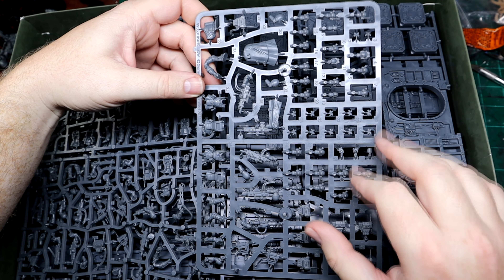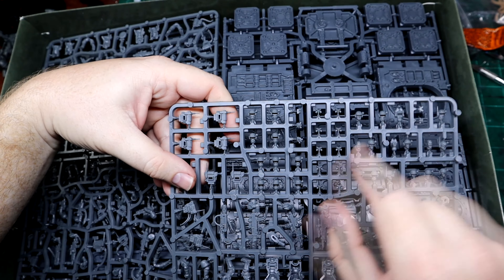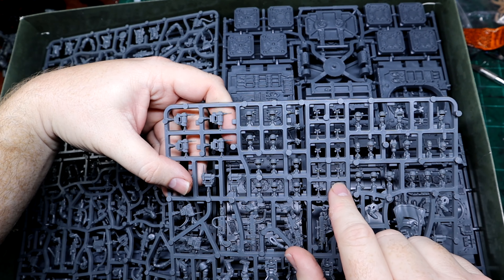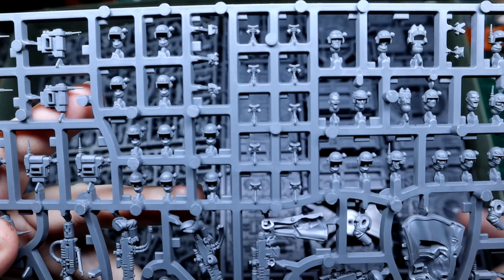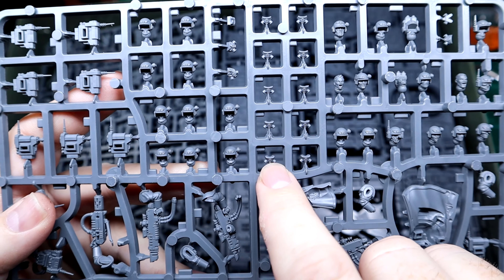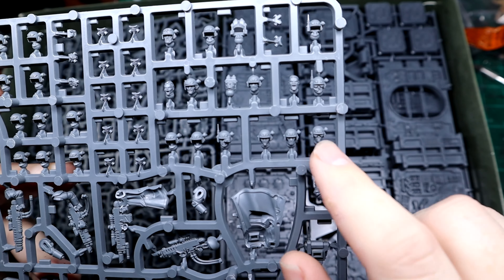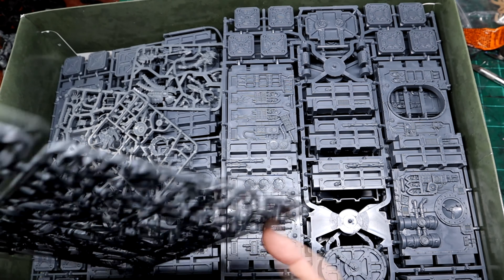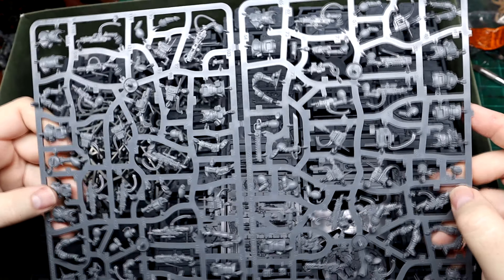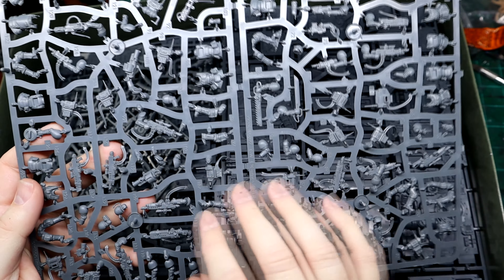What we've got here is the Cadian sprue, or at least one of them. You have to put faces on heads on some of these, so it has a very Necromunda vibe to it because that's what you have to do for Necromunda. Personally, I'll probably end up using the heads that are already together. I'm not sure why they did the dual head thing — most of the faces look the same.